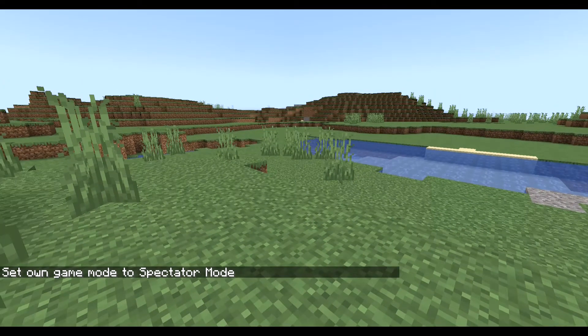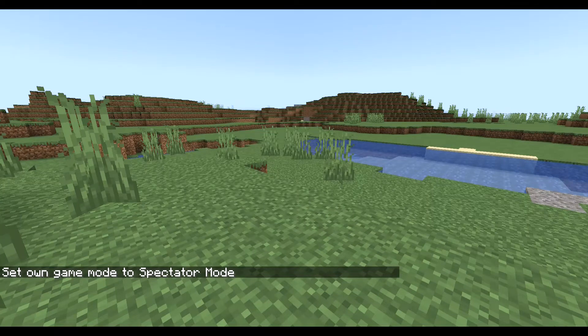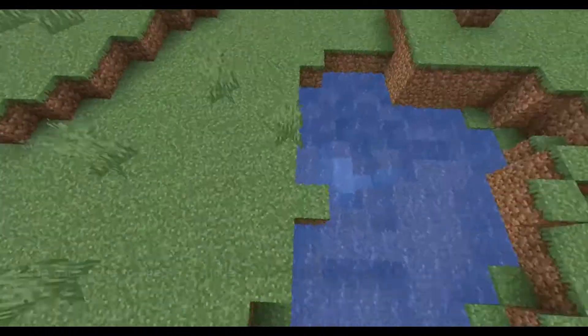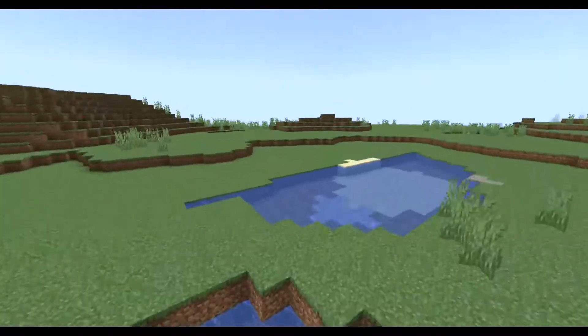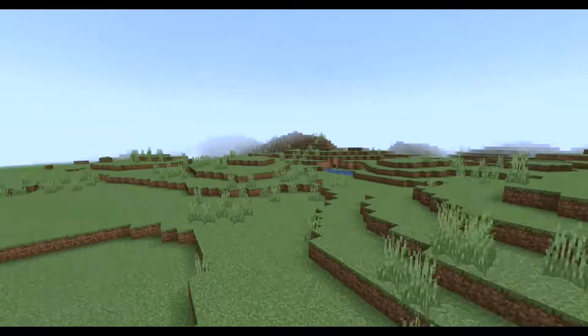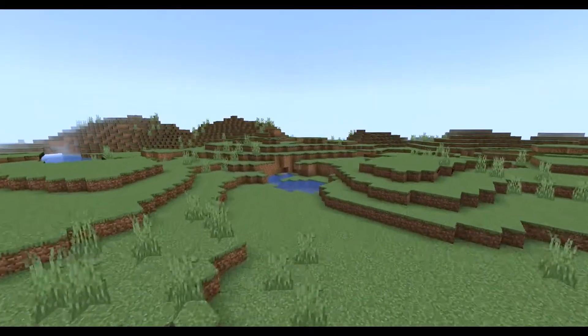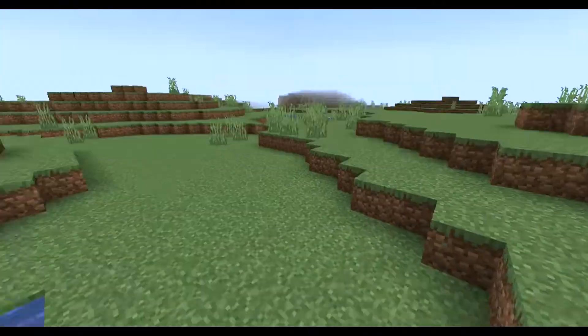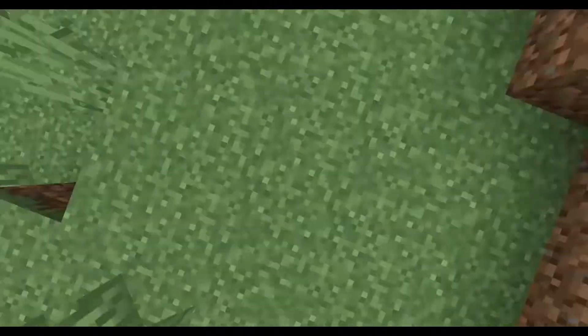I'm setting myself into spectator mode, and I'm going to check out the new lush caves. Things look pretty normal right now, but things could get very interesting really fast. I don't see any water entrances into the caves, so we'll just have to go into the ground.